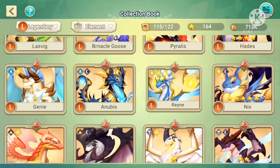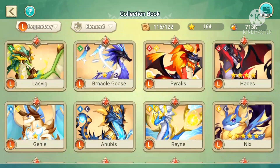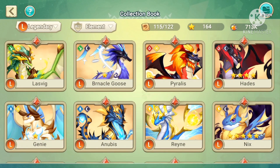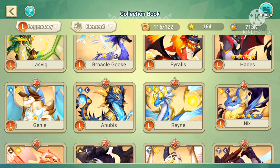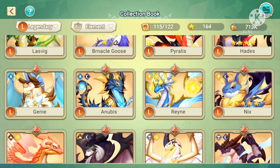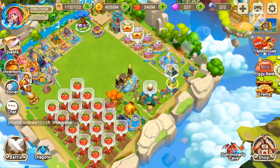I imagine in the future we'll get other Chaos Dragons that have like the nature element, and you'd need something like Brunicle or Goose from last week, or Thunder for a Rainy Nyx or something like that. It's really interesting how they made this.